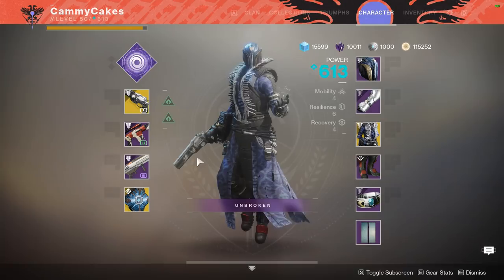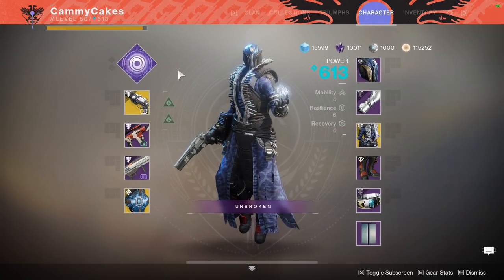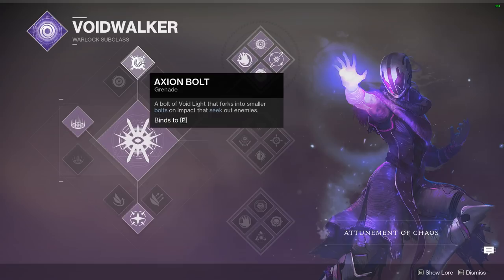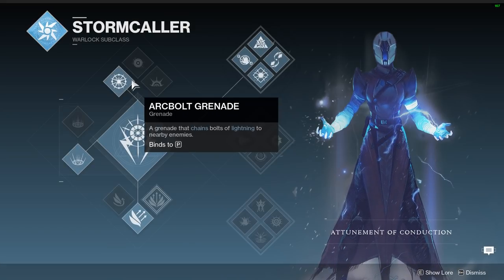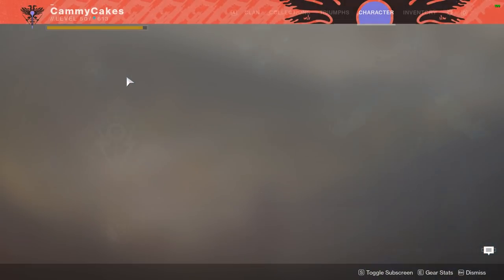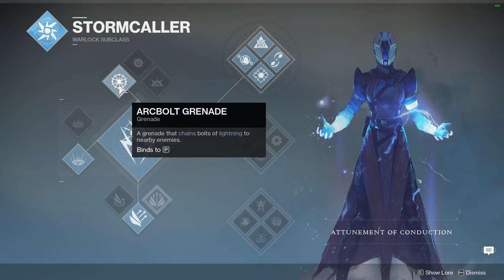All things considered, not a terrible match. I got a lot of Firefly kills with the Ace and Chromatic combo. I love that these Axiom Bolts are more aggressive, but when I think about it, Top Tree Storm just does it better, because the Arc Bolts are instant. Axiom Bolts force you to move, but Arc Bolts just do the damage, and I think that's a little more valuable.